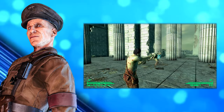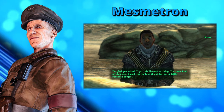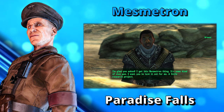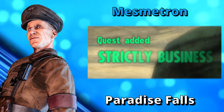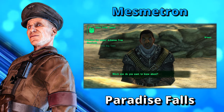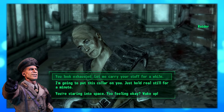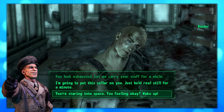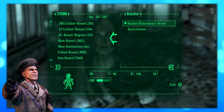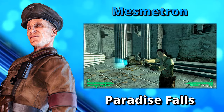This energy weapon is known as the Mesmetron. This unique weapon can be found over at Paradise Falls. The Mesmetron is given to the player by Grouse, the entrance guard at Paradise Falls. In order to acquire the weapon, the player must engage in the quest Strictly Business. However, if you do not want to start the quest, you can simply kill Grouse and loot the weapon off of his corpse. When used on the specified quest NPCs, it puts them into a hypertonic stupor, allowing the player to enslave them by putting a slave collar on them and sending them to Paradise Falls. It also appears to work on many other NPCs, but can send them into a berserk frenzy where they turn hostile to the player and every other NPC in the area.